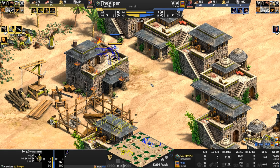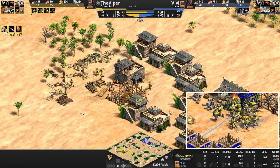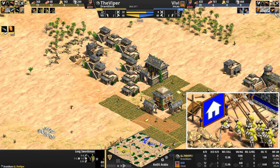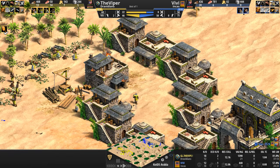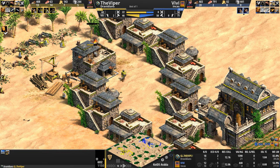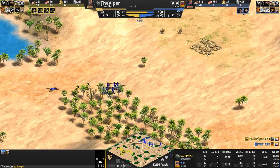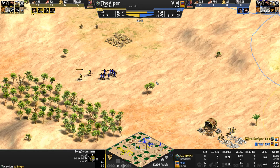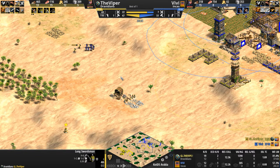He is just going to have an absolute field day — this is like a grown man fighting three toddlers. Now the Viper interestingly has trapped his own unit inside here and is going to have to either delete the unit, delete the palisade that's on fire, or delete one of his houses. Long Swordsmen do catch up — what's their movement speed? A little bit quicker, about 10% quicker than their former variant.